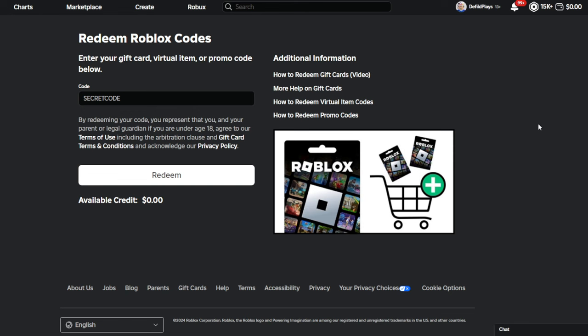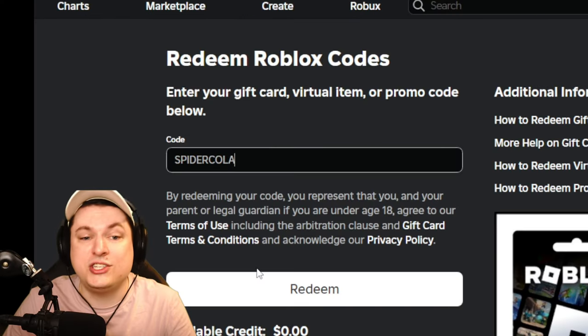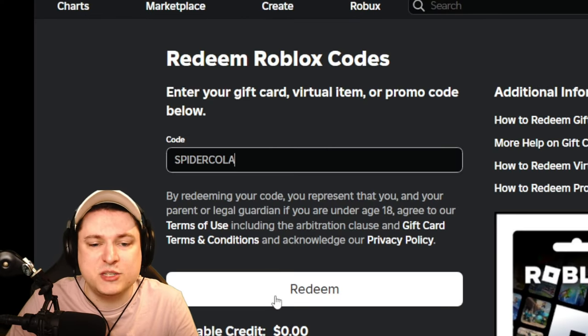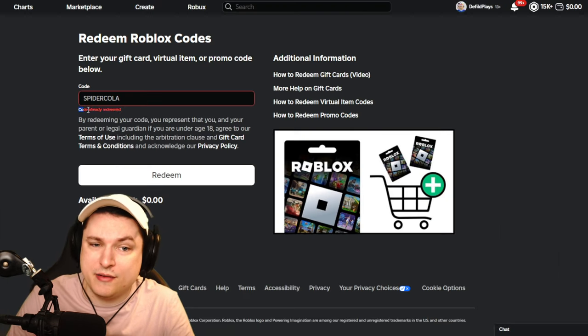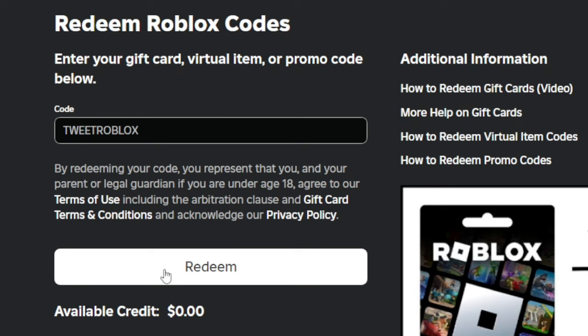Start off by going to roblox.com/promocodes and type in these codes. First, use the code SPIDERCOLA for a free Spider Cola accessory. After that, use the code TWEETROBLOX for another shoulder accessory. They do work 100%.